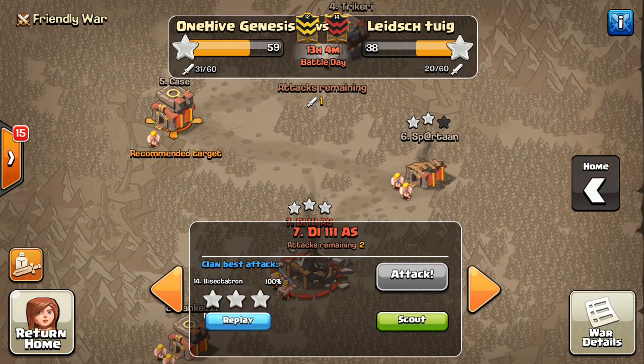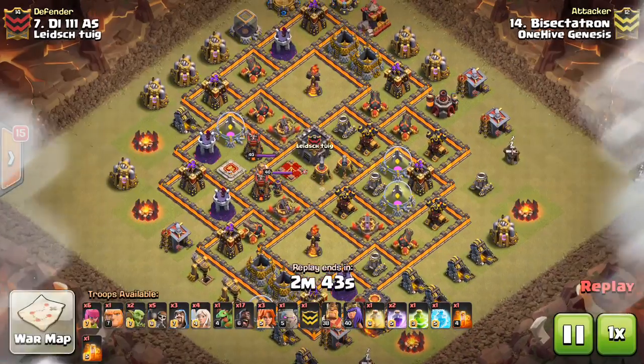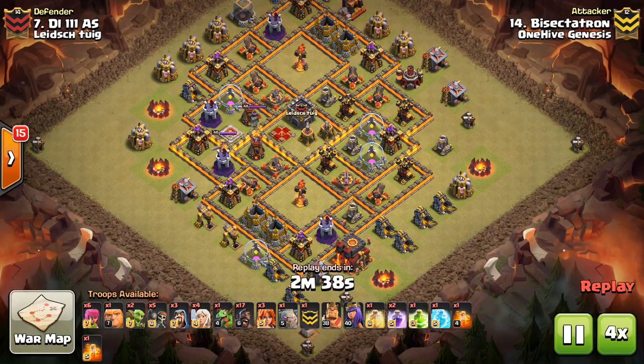Let's see how I took advantage of this to get the three-star going into base number seven. Here's my attack. You can see it goes down for a while — I actually got it done in about two minutes, 25 seconds or so. Let's take a look at the adjustments I made based off that scout.